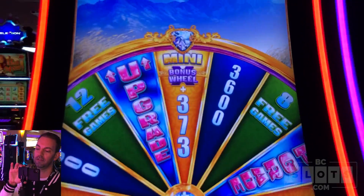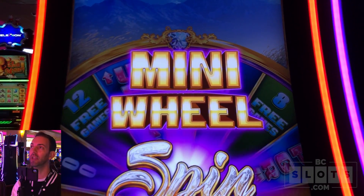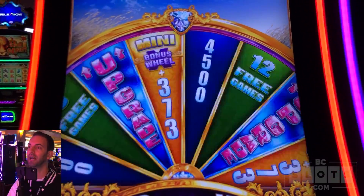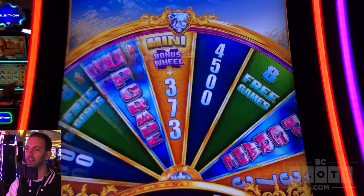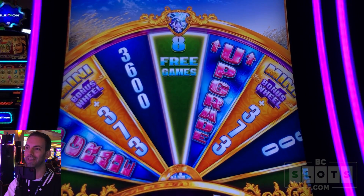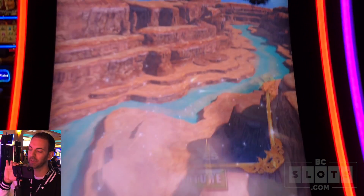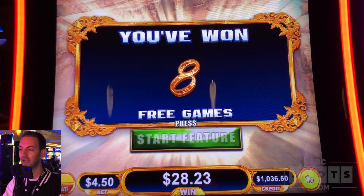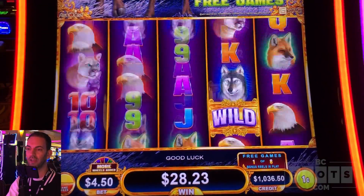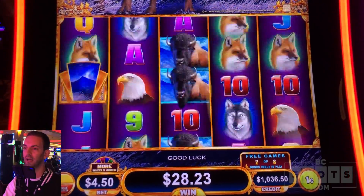Here's our wheel — the mini wheel. We can hopefully get the upgrade which can win us the minor as well. We got eight free games — not the best one, probably the worst one to get. I'm not giving up hope. As long as we line it up on here, we are set to go. And if you get two of those card symbols, you get a re-trigger with two extra spins.